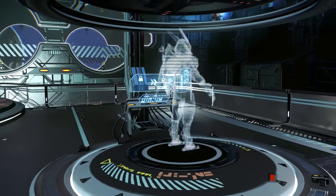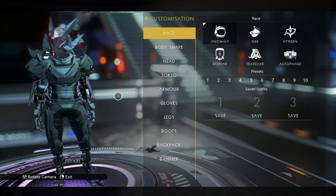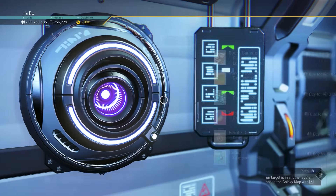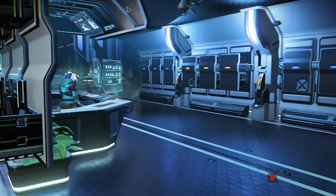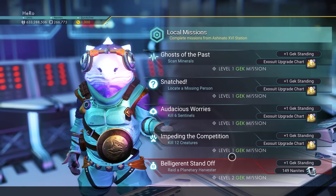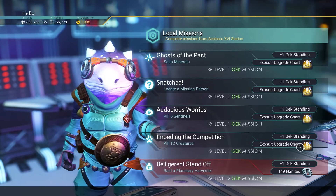And you can customize your own character right here, which is pretty awesome. We can also buy stuff from the trade terminal. There is no new expedition out yet, but the new expedition should drop next week. And you can get missions from the mission agent right here in the space station.